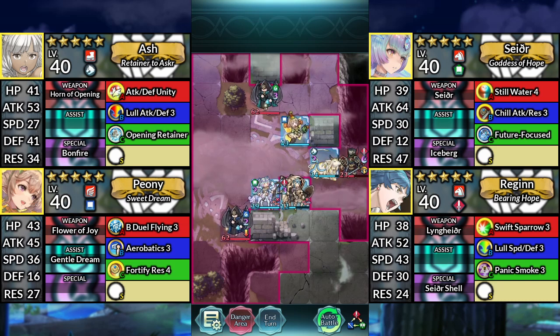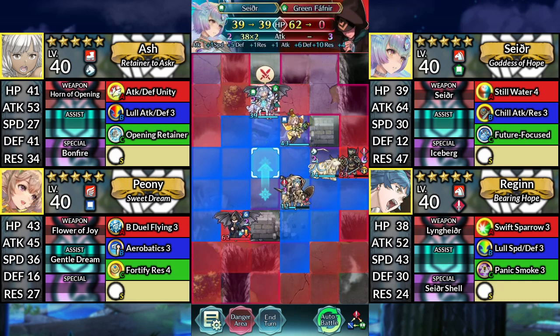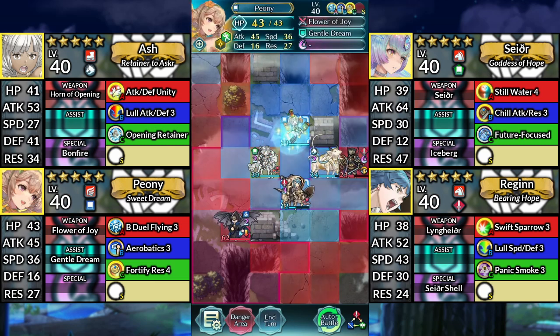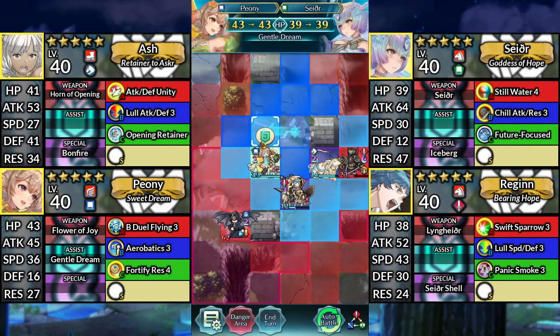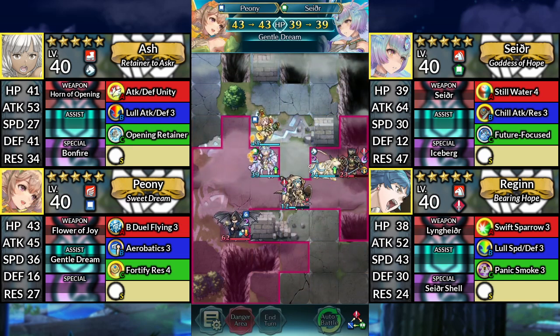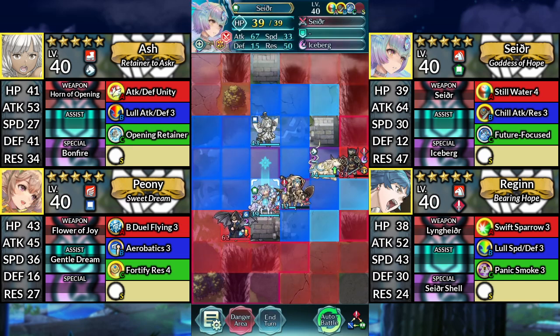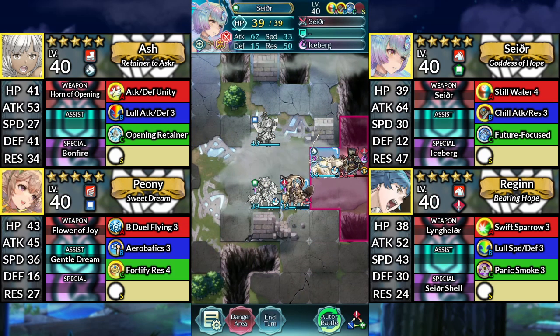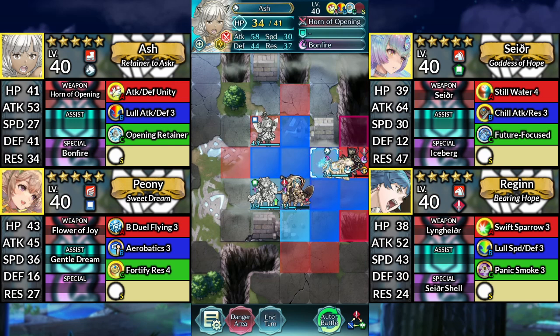For Turn 5, move Sather up one space and attack the Green Fafnir. Move Peony one space to the left and dance Sather. Move Sather down and attack the Blue Fafnir. And finally, use Ash and attack the Sword Knight.